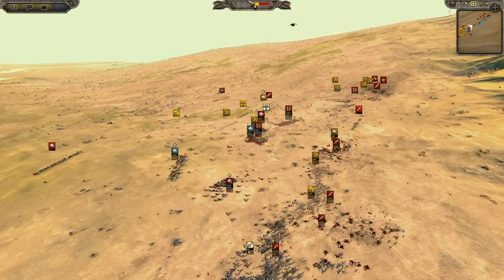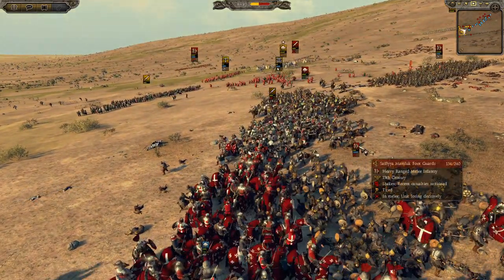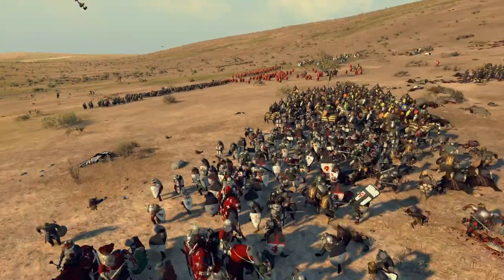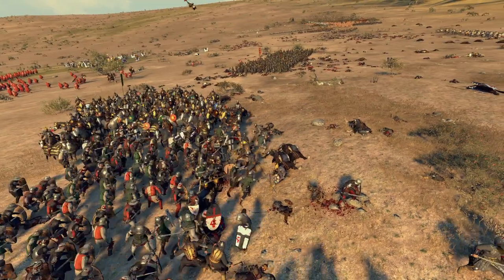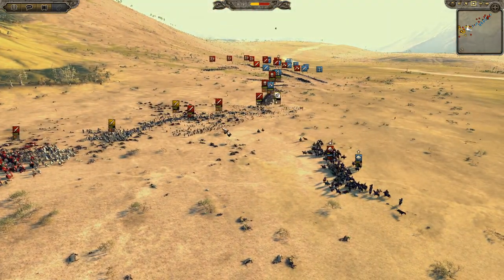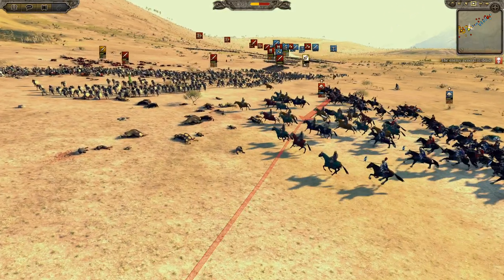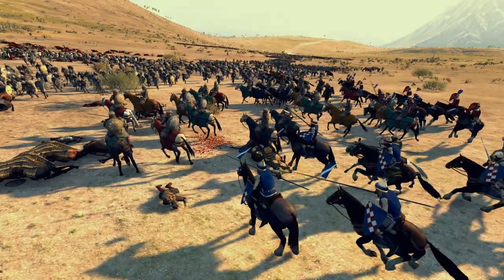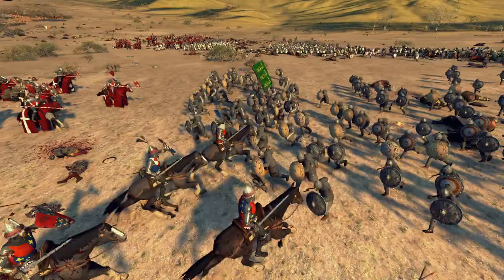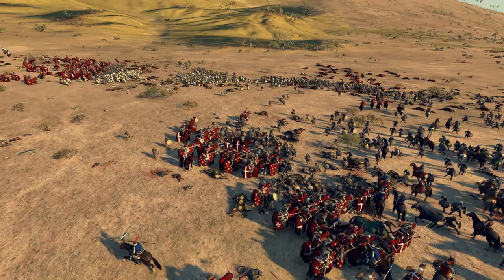It looks like this scenario is going to end up the same as history. But wait — the Hospitaller Knights are about to rout a foot guard unit, which could be huge. If they can break a couple of these foot guard units, maybe the rest of the infantry won't stand so well. Then suddenly — an enemy general is dead! It's the Ayubid general. One of the Saladins is dead, and this is going to be huge.